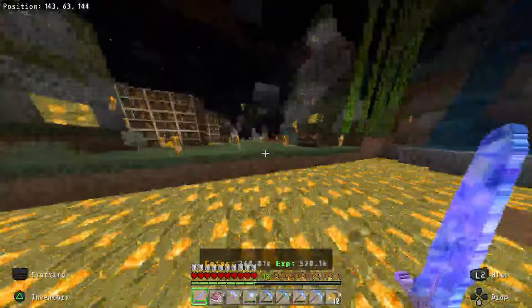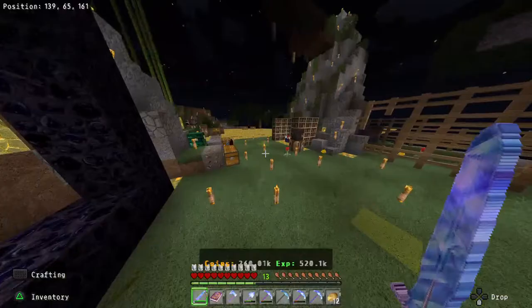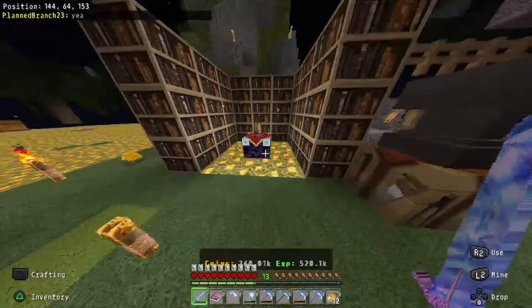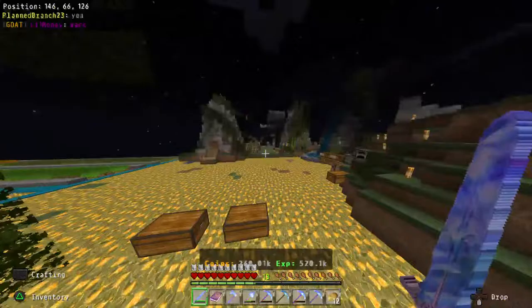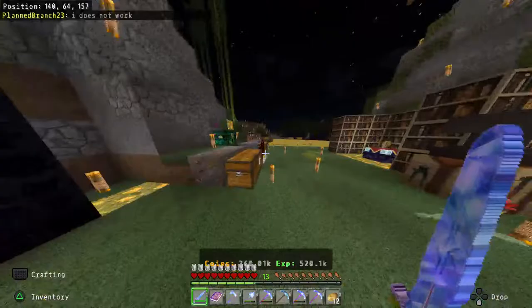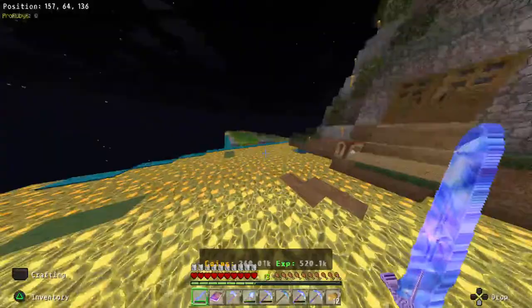I have to go back and keep replanting every time. Another bug: pressure plates don't open doors. I put one on a survival world on this server, stepped on it, and the door did not open. The survival worlds also have PvP fully enabled, so players can just attack you with no warning.